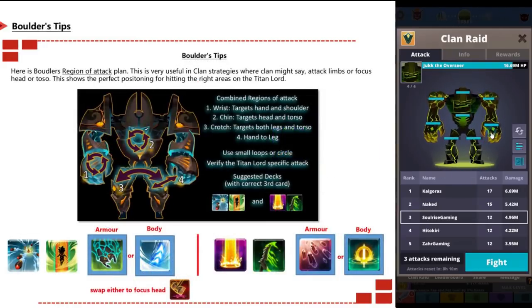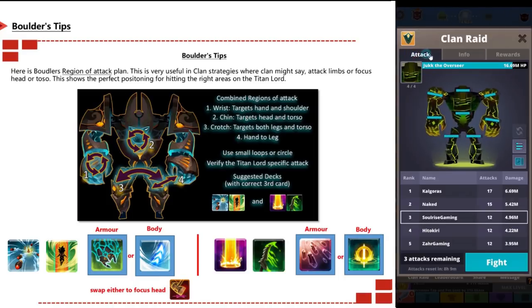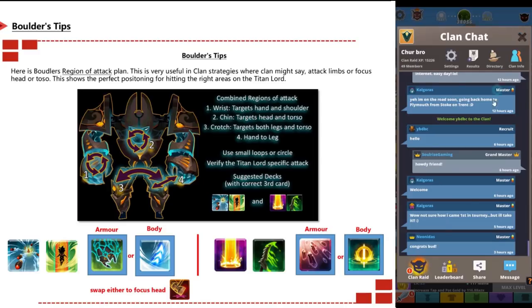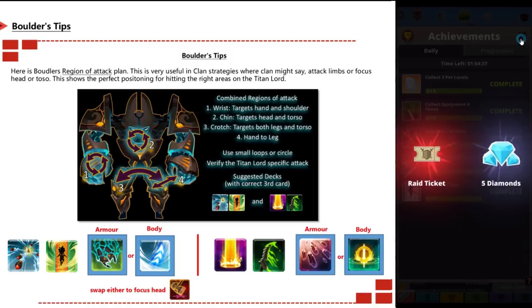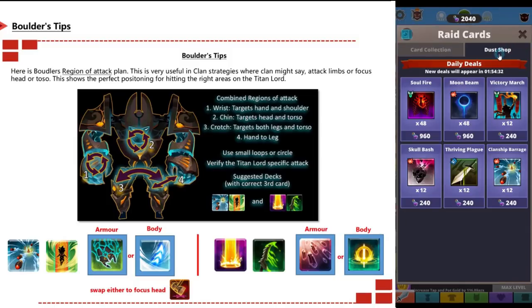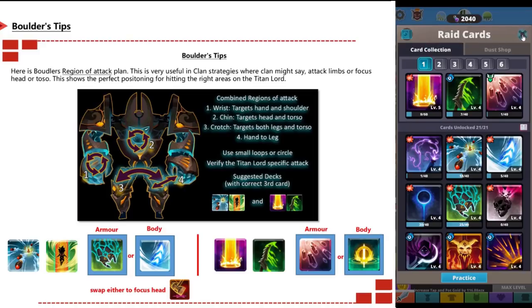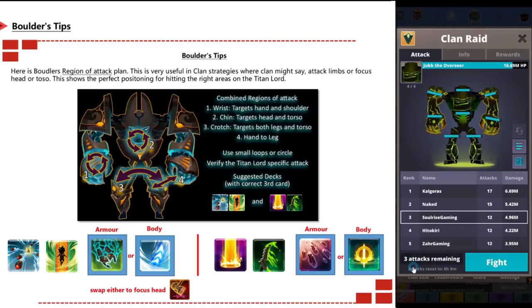This last section is from Boulder and covers his range of attack patterns, which are very useful in clan strategies. When a clan calls to attack limbs or focus head and torso, these positions ensure you hit the right areas without overlapping onto wrong parts. Hitting the wrist area targets both the hand and shoulder. Hitting at the chin targets both head and torso. Hitting the crotch area targets both legs and torso. Hitting position four targets just the hand and leg.